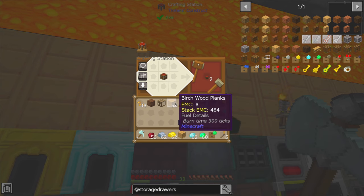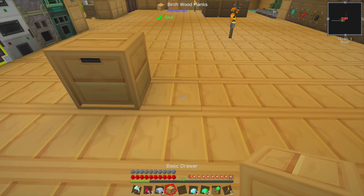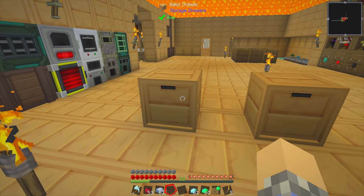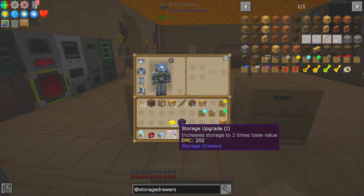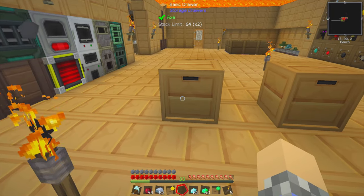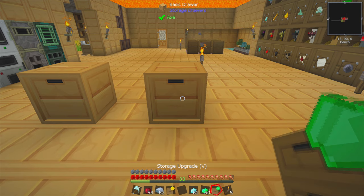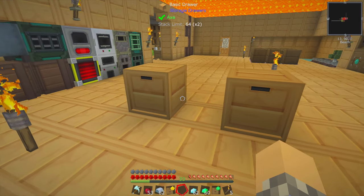I'm even struggling to explain what we're going to experiment here. But here's what I'm saying: if we have two storage drawers, each one has the potential to hold 32 stacks of a single item until we start applying the upgrades. So if we went with obsidian here, it'll now hold more. Stack limit 64 times 2 versus stack limit 32 times 1. You can go all the way up to upgrade 5, and now we have a stack limit of 1,024 by 32, which is crazy.